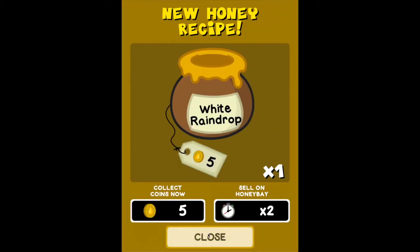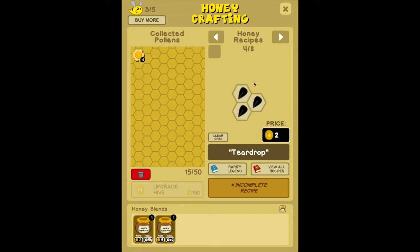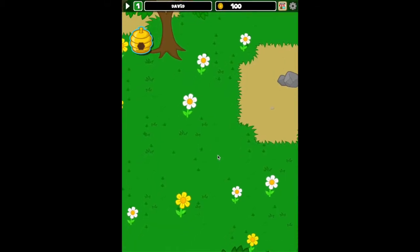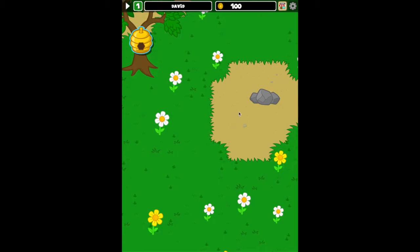Each honey has its own unique name based on the ingredients and the recipe. It looks like we're out of pollen now. Another feature I'd like to show off is what I call foraging — looking around for things like bushes and rock piles. See this rock pile here? If I swipe on it with my finger, it animates away and lo and behold, there's a mushroom underneath.